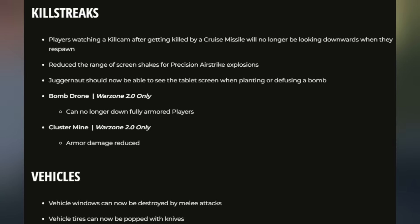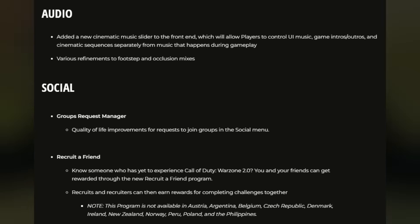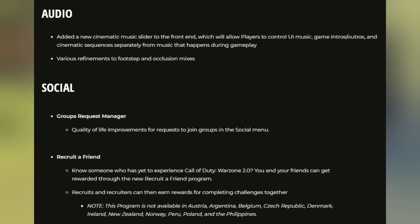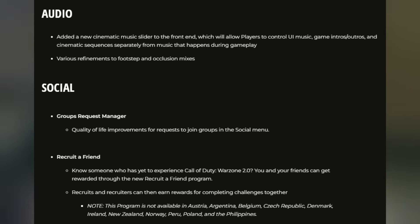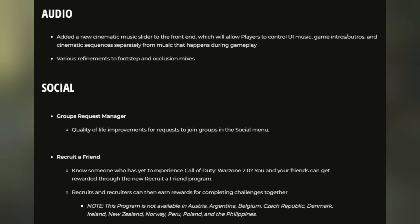For vehicles, they can now be destroyed by melee attacks, and knives will pop tires. For audio: a new cinematic music slider has been added to the front end, allowing players to control UI music, game intros/outros, and cinematic sequences separately from gameplay music. Various refinements to footsteps and occlusion mixes have also been made — hopefully this audio update will be good enough.